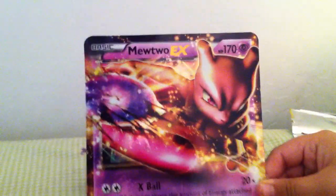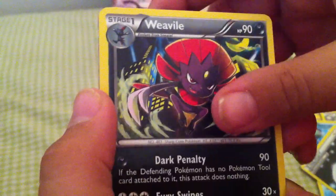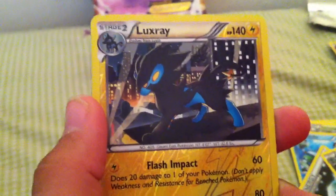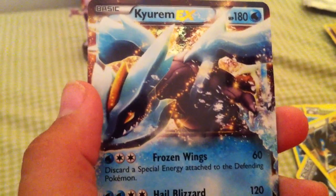Thanks for watching guys, let's do a little recap of my pulls. So we have: this amazing Mewtwo EX, a Amoonguss Rare, a Basculin Reverse, a Double Colorless Energy, a Weavile, a rare Luxray Reverse, and a Kyurem EX. So thanks for watching guys, I hope you liked the video. Comment, like, and subscribe, and stay tuned for more videos.